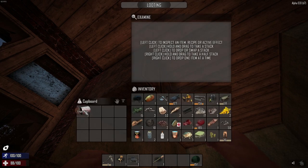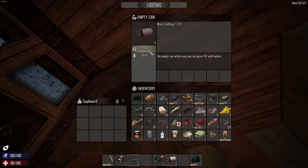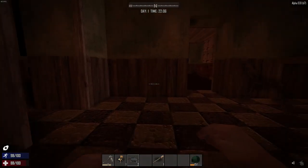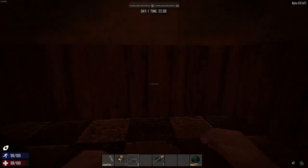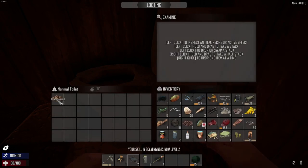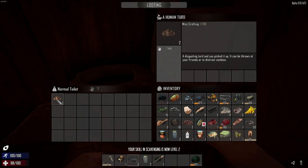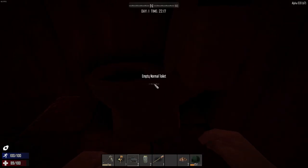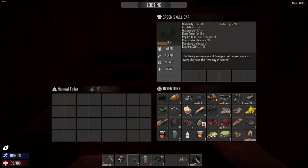You can use scrap metal to make axes and things. What's the time? It's night time now - this is where the zombies can run and it gets fairly difficult. Found a human turd - it might actually be useful if you can throw it to distract the zombies. So why not keep it?